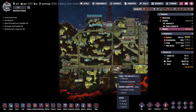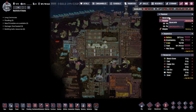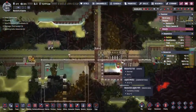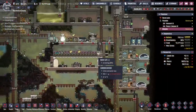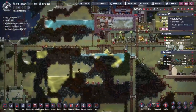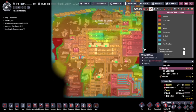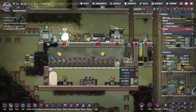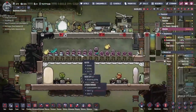We are set to continue our expansion at some point, but I feel like the next few episodes are going to be taken up with trying to make these bases just a little bit nicer. We have some buildings to rip down, some power to get up and running, and trying to get some cooling up and running on our very warm base would also be pretty good.